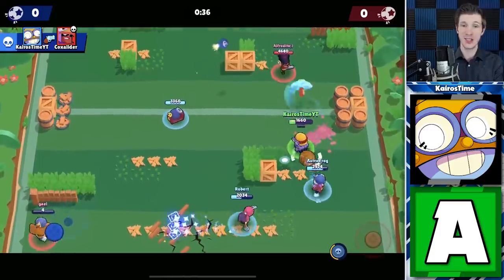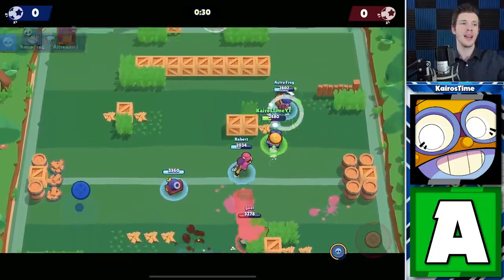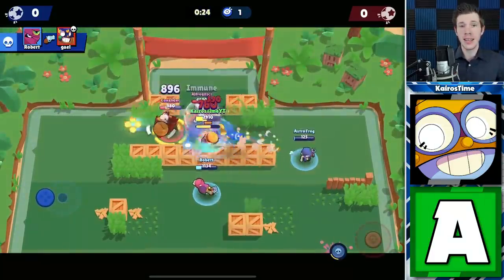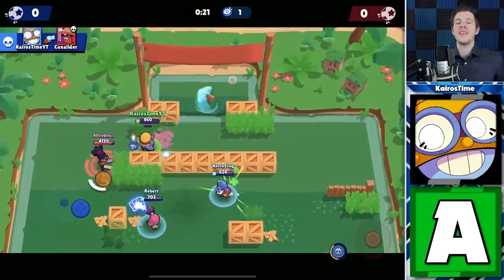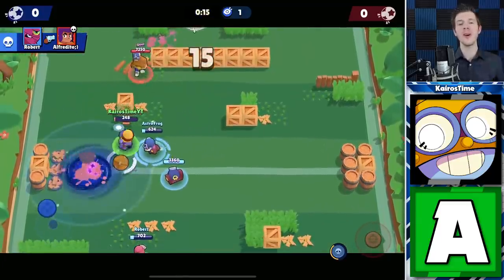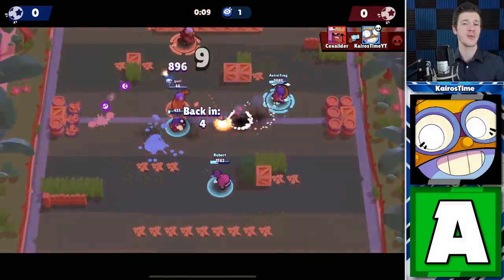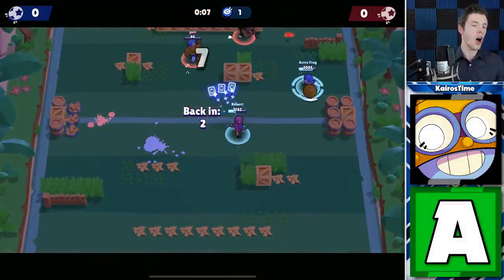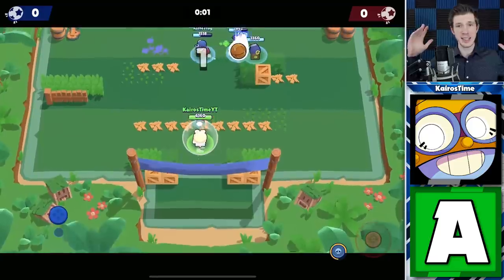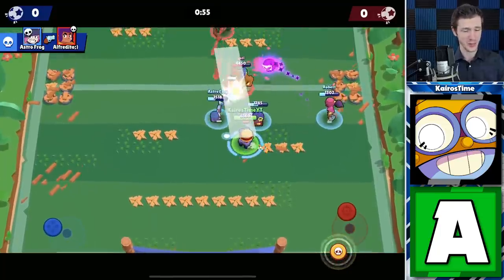The second reason he's good in Brawl Ball is that his super lets him travel very quickly — he can throw the ball up, super forward, deal damage, keep people pushed back, then pick up the ball and go score. No one can pick up the ball in that situation without taking damage from Carl unless they take him out first. The third reason is that his high HP allows him to oftentimes just walk the ball in when facing Brawlers without high burst potential. All three of these reasons make Carl a great option as a ball carrier.